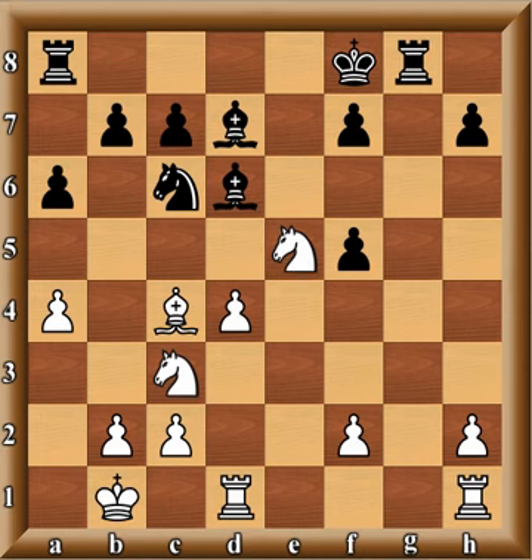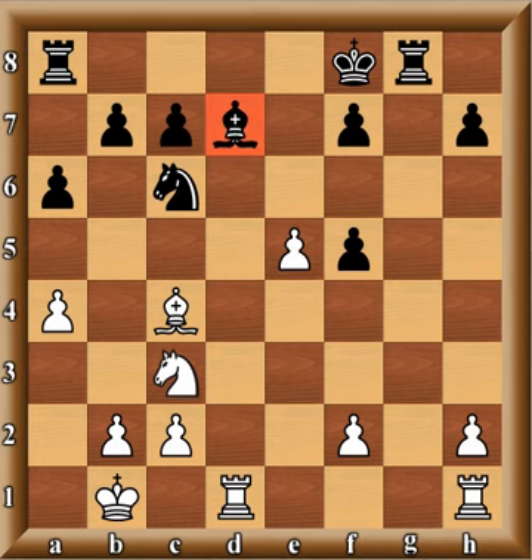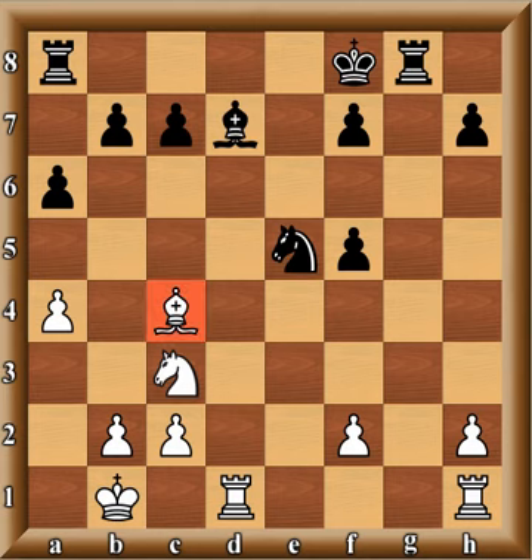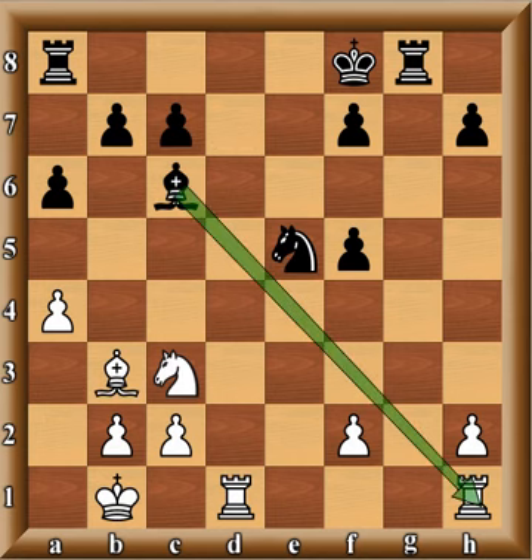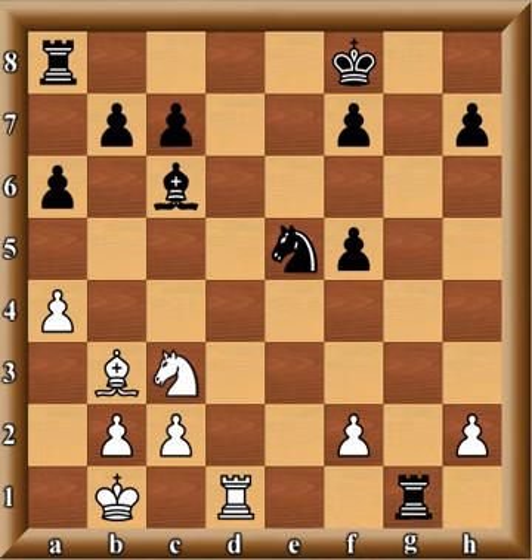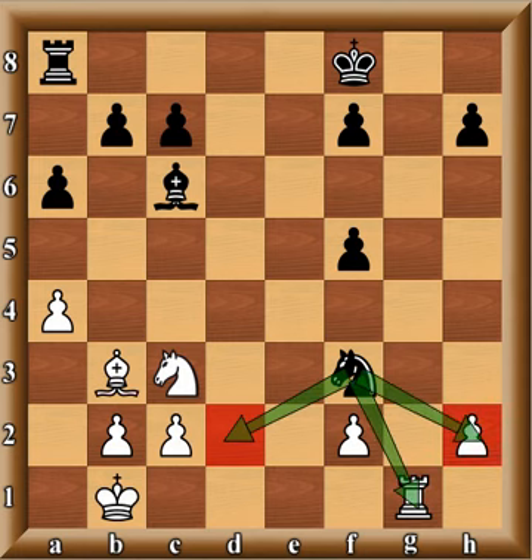Rg8 is played, and now Ne5 attacks the unprotected bishop. Bxe5, dxe5 — the bishop is still unprotected. If Be6 is played, then Nxe5 is also possible. For instance if the bishop came back, then Bc6, and then something like Rxg1, Rxg1, Nf3 — you have to be careful about what threats are in the position.